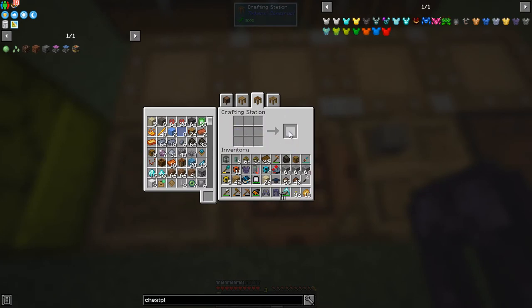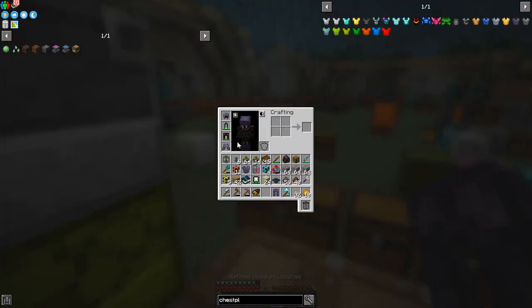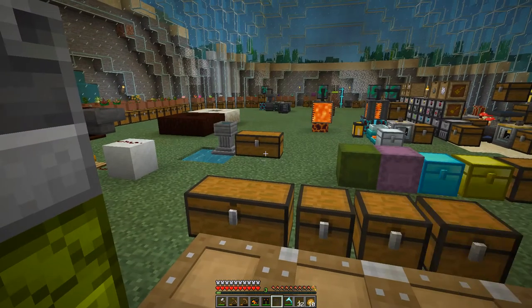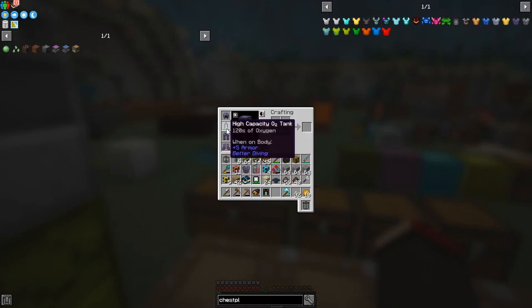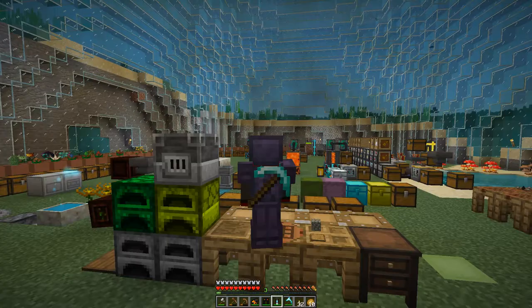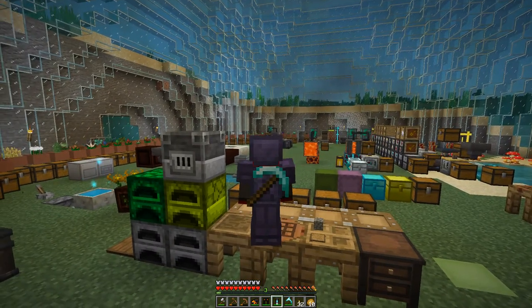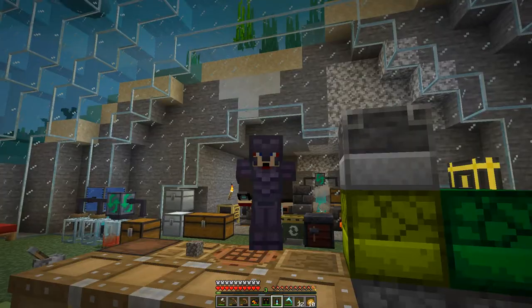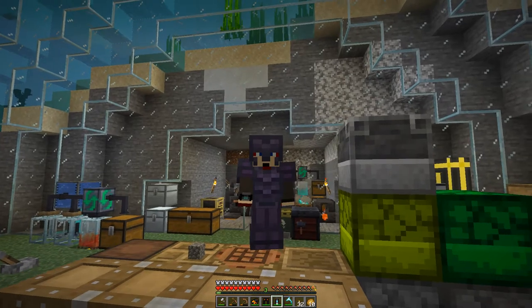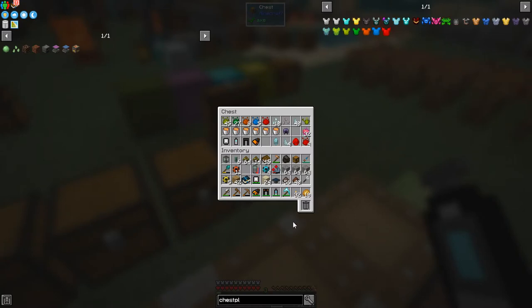Let's make the boots properly — just need four ingots for those. Boots are done and can go on now, then let's swap in the new leggings. We don't need the old ones anymore since we've got the elevator to go up. There we go — the armor set is coming together nicely.